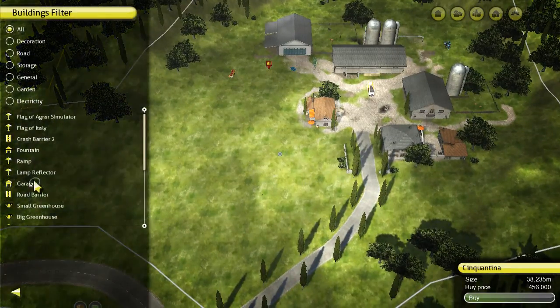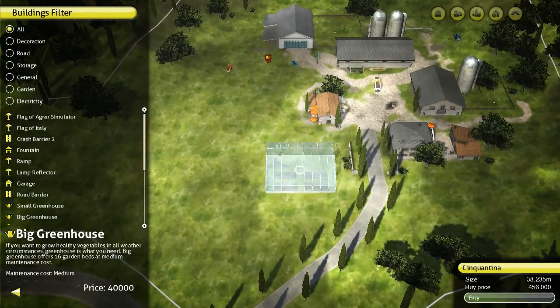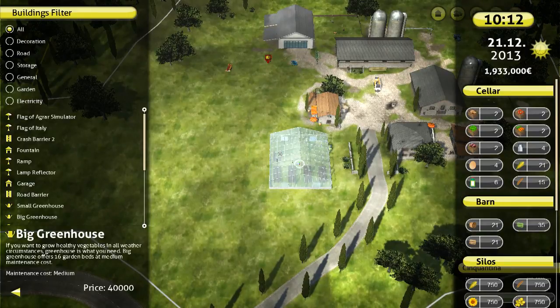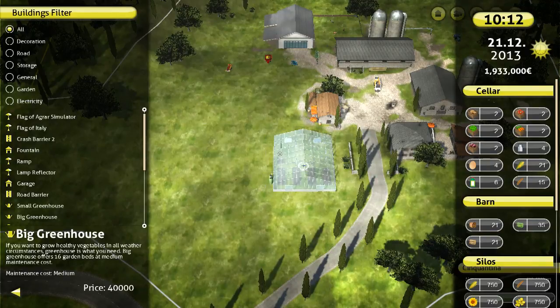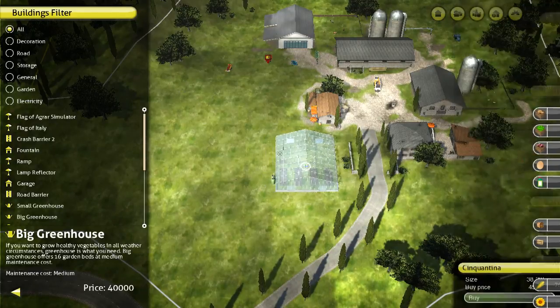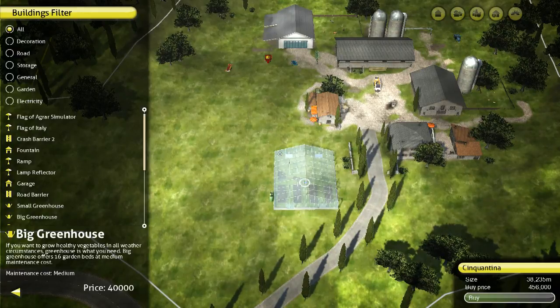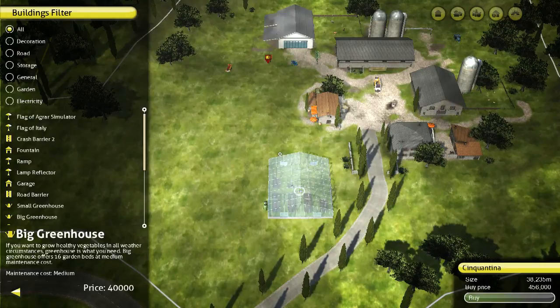I haven't really driven around this map yet, so I'm not familiar with where everything is. I pretty much just checked out the farm area, looked at all the little help point thingamajiggies, checked out what equipment we had — that was pretty much all I did. Yeah, good place for a greenhouse — probably right in here I'm thinking.